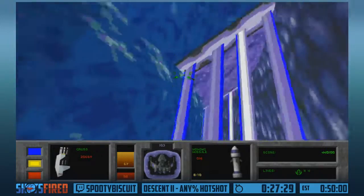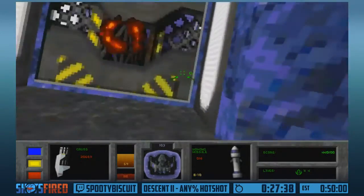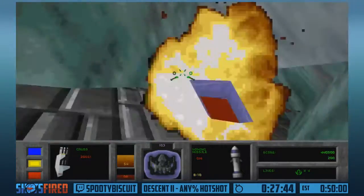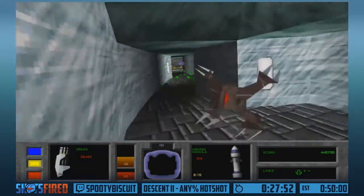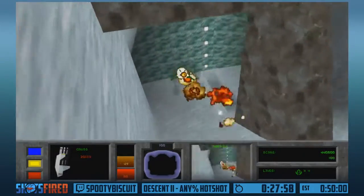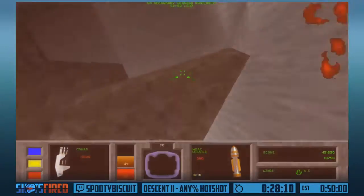This boss shoots really fast-moving homing projectiles and can also flash you - all sorts of nasty things. But we're just going to be cloaked and do our little circle strafe dance here. You guys can't see much, but I'm killing him - trust me. There we go, and he's dead.